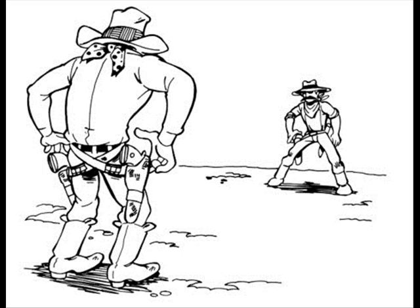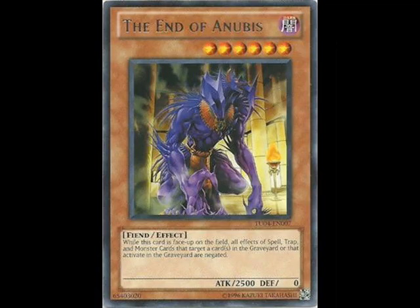The two cards I'm going to compare today are the End of Anubis and Vanity's Fiend. Vanity's Fiend has always been a very heavily sided card in decks like Fog Monarchs, and the End of Anubis is a card that I think people are slowly catching on to.